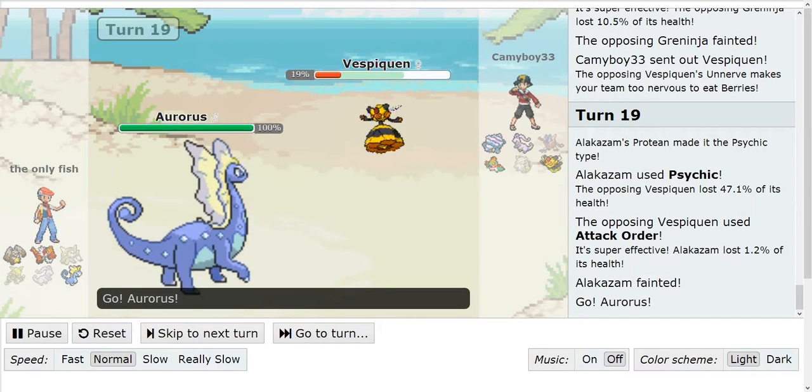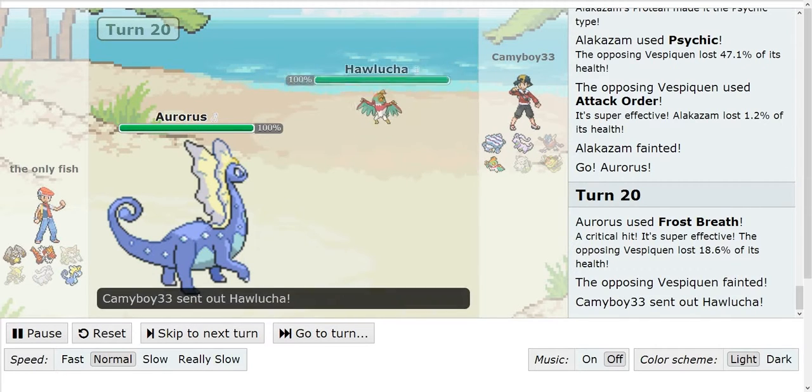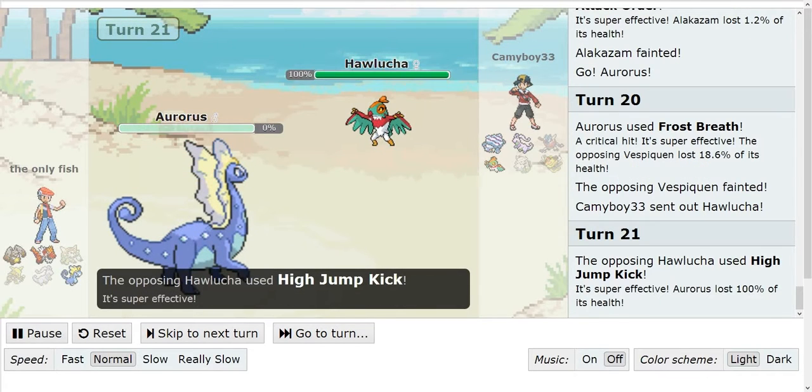Vespiquen Queen, definitely performing well. But then he goes for the Frostbreath and takes out my Vespiquen. So right now it's a 3-3 battle, but I think I can sweep with my Hawlucha. I go for the High Jump Kick and kill the Aurorus.